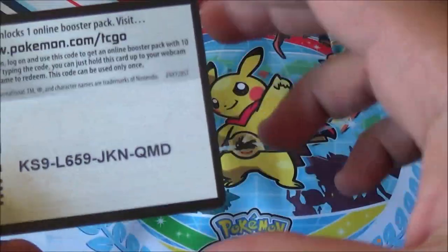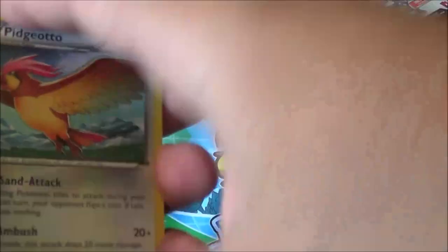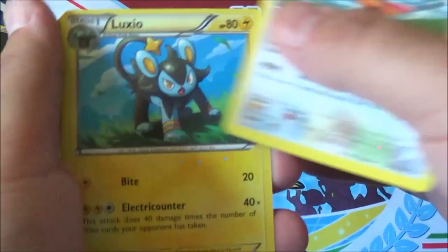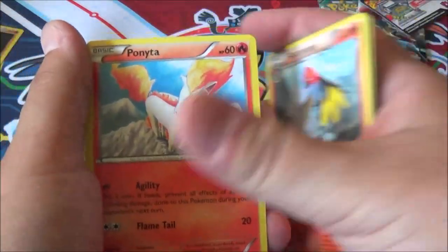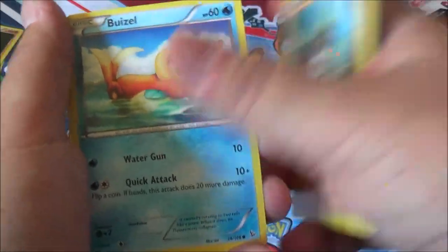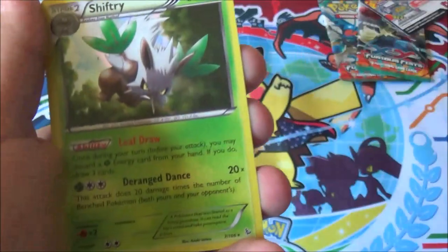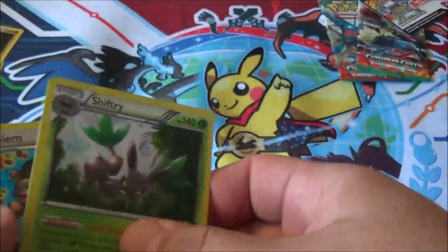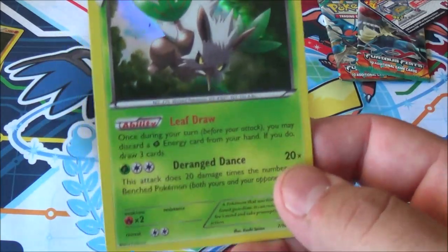All right, next up is Flash Fire. Let's see if we can pull. Am I going to pull another four rares? I hope I don't. There's the code card in case you want it — who am I kidding, everyone wants it. Starting off with Pidgeotto, Luxio, Fletchinder, Ponyta, Binacle, Buizel — cute art — Spritzee, Seadra, Reverse Golem, and a foil Shiftry.